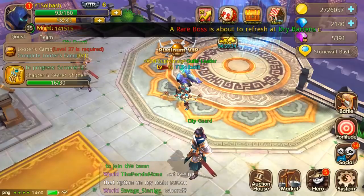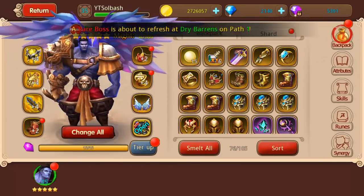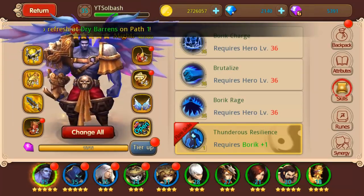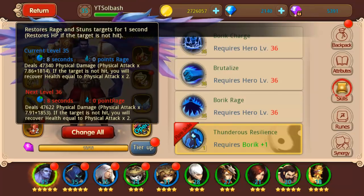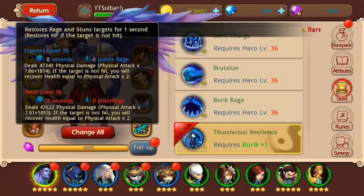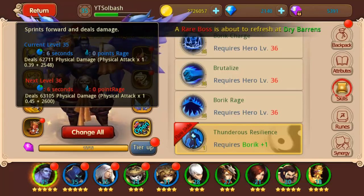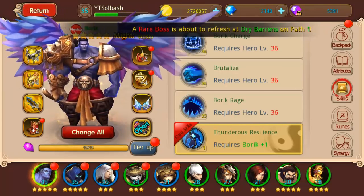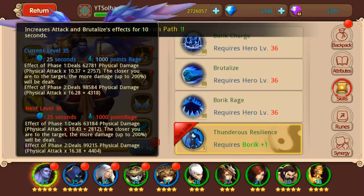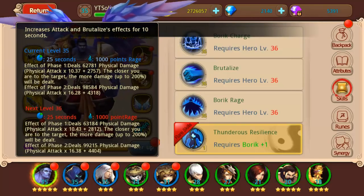We already have him so let's take a look. We'll make him the main hero and look at his skills. His very first skill is Boric's Charge — it restores rage and stuns the target for one second. If you miss the target it restores hit points, which is pretty cool. The second skill, Brutalize, sprints forward and deals damage; it's a two-part skill.